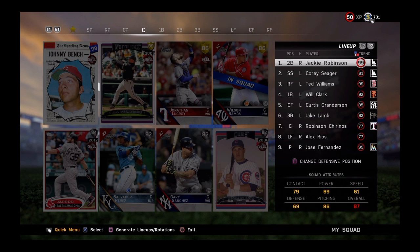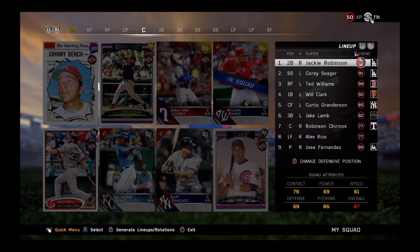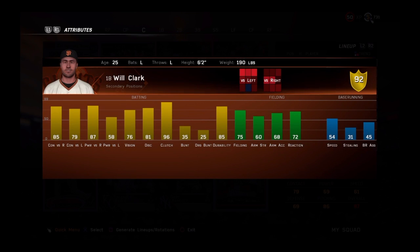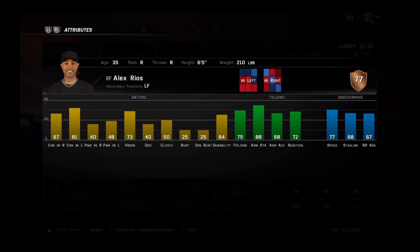This is where it gets a little bit more complicated. You are allowed a maximum of 2 diamonds, a maximum of 2 conquest cards, you must use 2 bronzes, and you must use 1 free agent. My 2 diamonds are Ted Williams and Jackie Robinson — pretty much the 2 best players overall in this game. I don't even think I have any conquest cards; you can get Will Clark from conquest, but I got him through collecting all the San Francisco Giants. My 2 bronzes are Robinson Chirinos and the regular bronze Alex Rios, plus I must use 1 free agent.